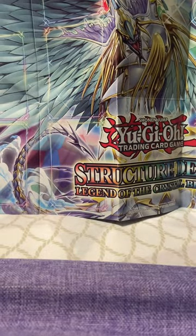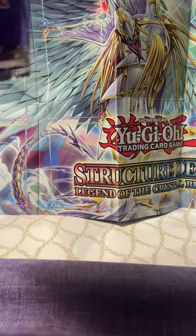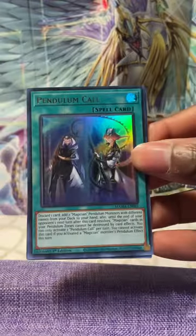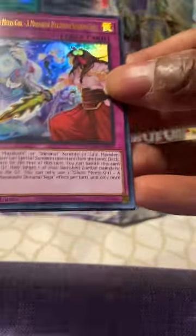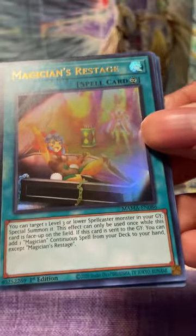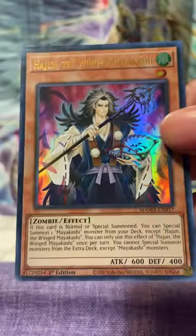Sword Soul Sends the Sovereign — alright, let's try this again, that's a good thing. Opening another pack, let's see what we get. Got Pendulum Call — never pulled that one before. We got Ghost Meets Girl, Magicius Restage, Anti-Spell Fragrance — old school classic — and Heijan the Wing Mayakashi.